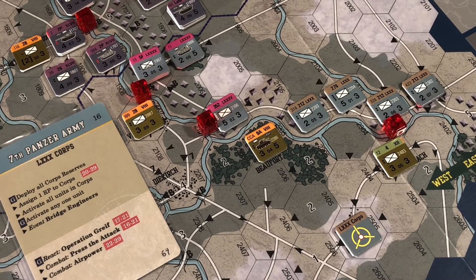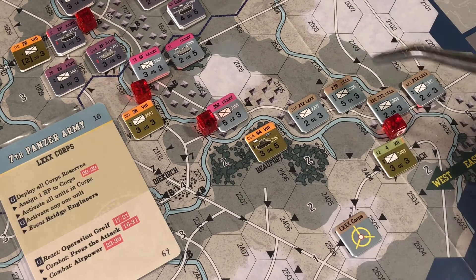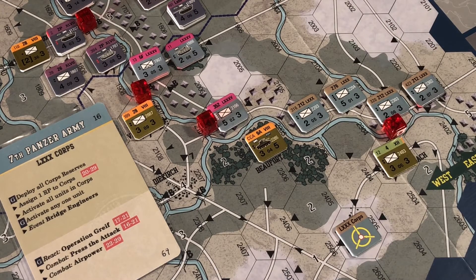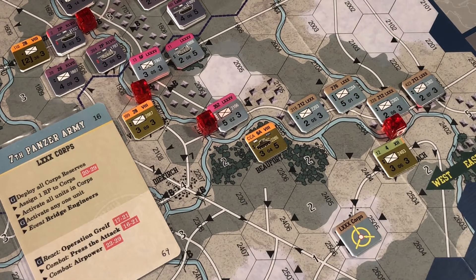It says check German units with a core objective marker one at a time in ascending numerical order before checking any units moving via the normal movement methods. The reason is there will be times when it's not just this core that's activated - like if an army group card or army card affects other units from a different core. So you'd check these units first, then check the other units via normal movement methods. We've done this before with the 66 core.